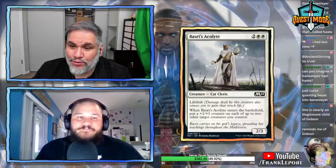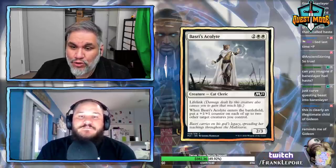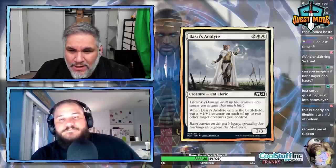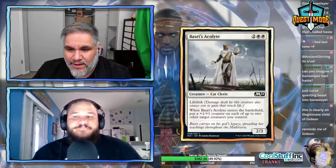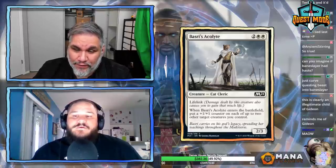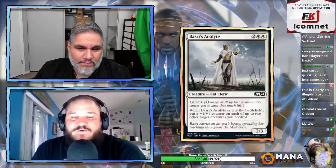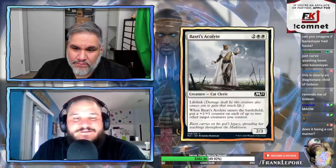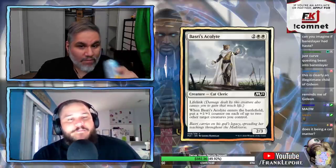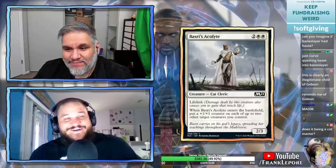Basri's Acolyte: four mana, two white-white, for a 2/3 cat cleric with lifelink. When it enters the battlefield, put a +1/+1 counter on up to each of two other target creatures you control — it's like support 2. It can't put the counter on itself. I don't think this is playable in Standard. It's probably pretty strong in Limited or Pauper. Does it being a cat matter? Probably not.